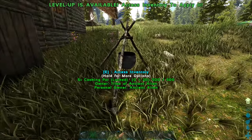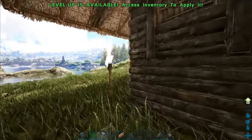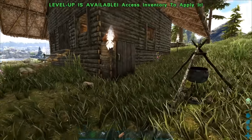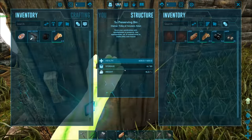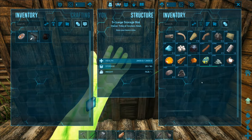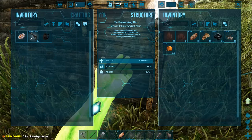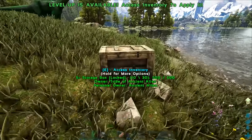I made a cooking pot mainly because I wanted to color the standing torches. They're originally an orange tint so at nighttime everything looks orangey. I colored them white with white dye made in the cooking pot so it looks more normal during nighttime - easier on the eyes. I also made a preserving bin over here - I still need to put spark powder in it so I can preserve my cooked meat and berries like narco berries and mejoberries.